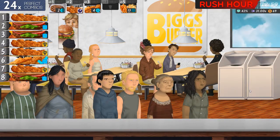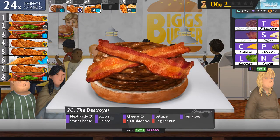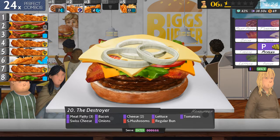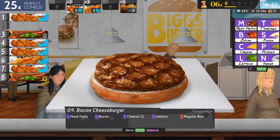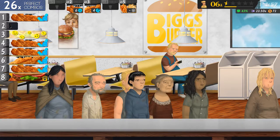Eat some more steak fingers. Number two is probably next. Meat, meat, meat, bacon, cheese, cheese, lettuce, tomato, Swiss, onions, mushrooms and a regular bun — otherwise known as the destroyer. Meat, bacon, cheese, cheese, lettuce and a regular bun — or the bacon cheeseburger.